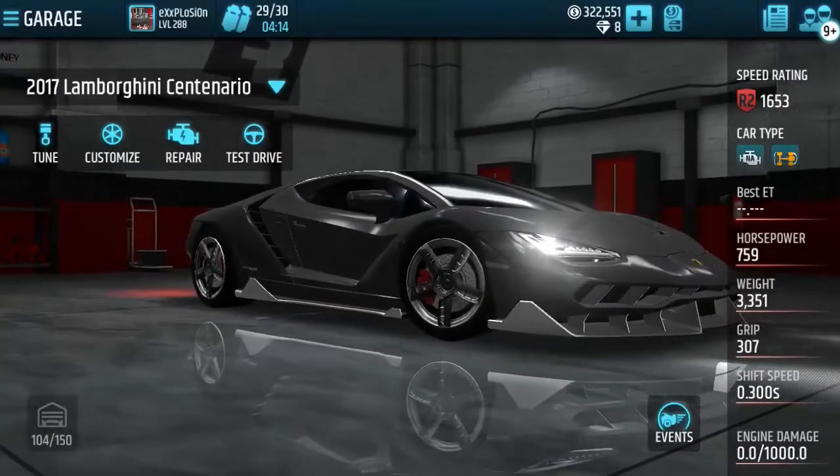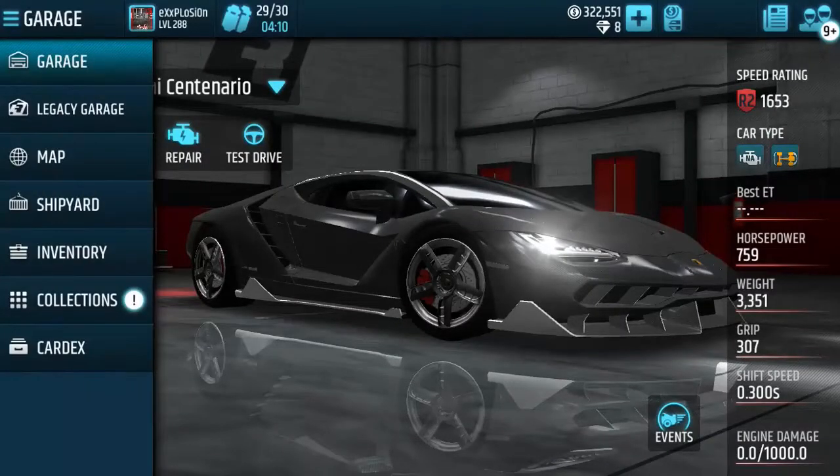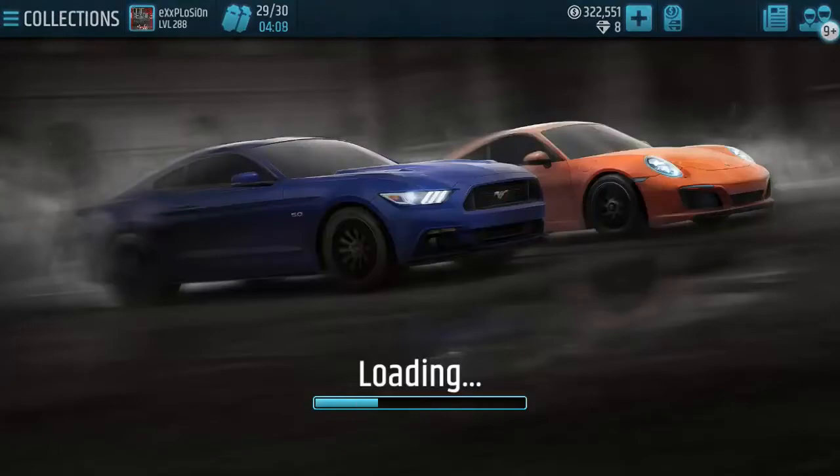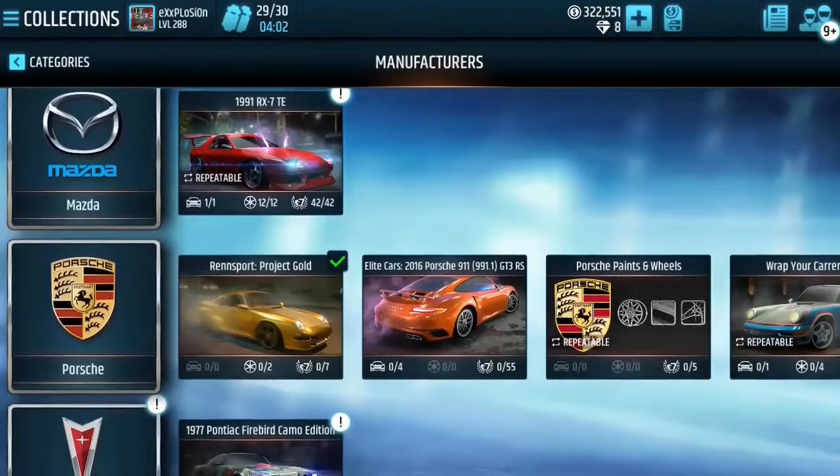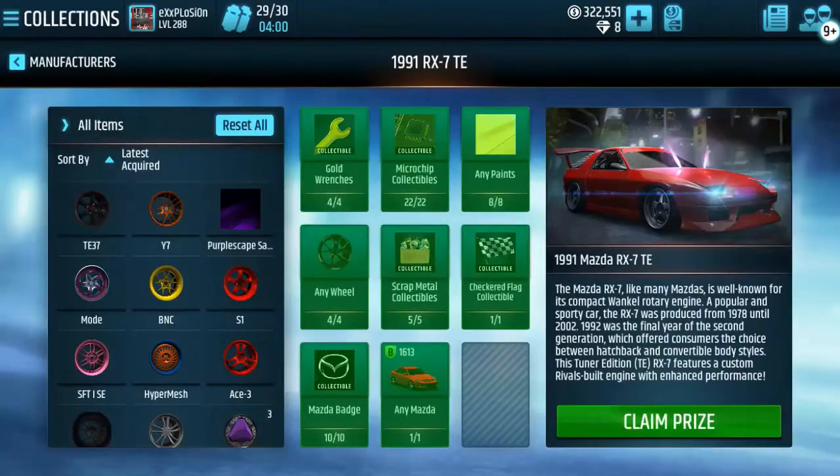What is up guys, your boy Sesco again from Video Games Underground. We just claimed the Centenario, but there's actually something else we are going to try to finish as well. We've already added everything — all we got to do is claim this one. This is the 1991 Mazda RX7.